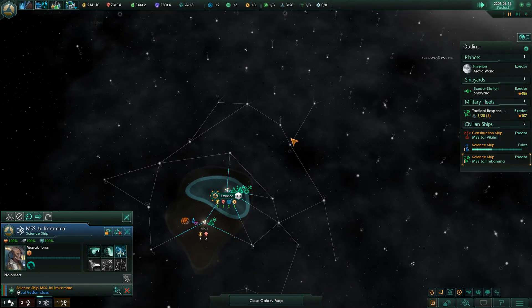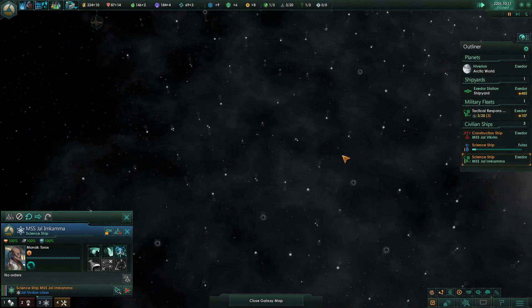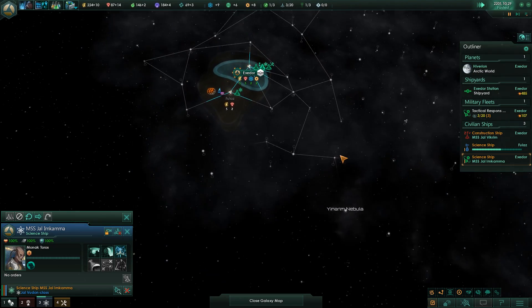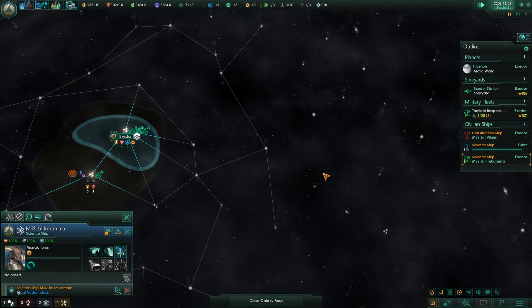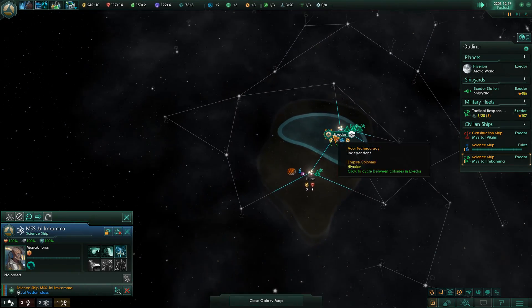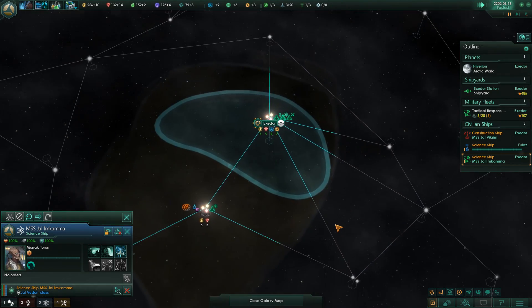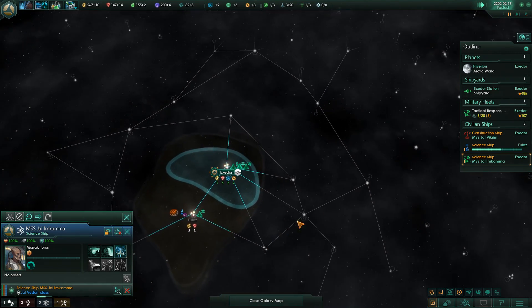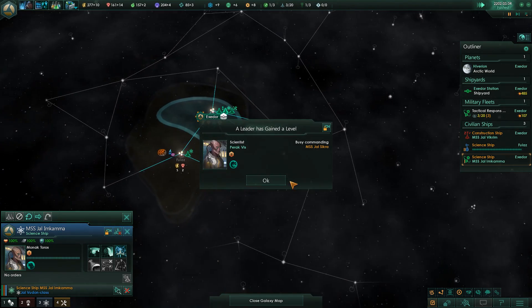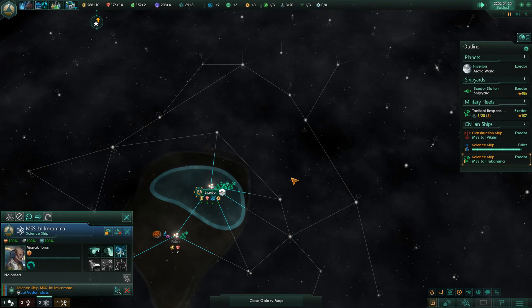Also with 2.1, there is a change to hyperlane networks. Hyperlane networks are now no longer rendered in their entirety. If you go out beyond explored space, suddenly you have no clue about where these lanes will lead you. The procedural generation of the galaxy has also changed quite significantly - they want to have clusters, little islands, where empires can kind of lock off the borders relatively easily, and then single hyperlanes joining those to nearby other clusters.